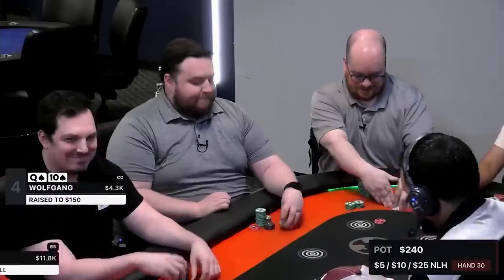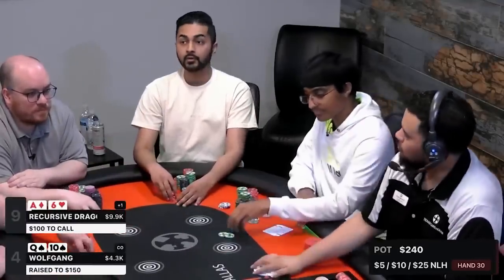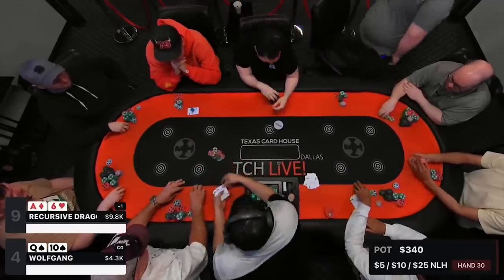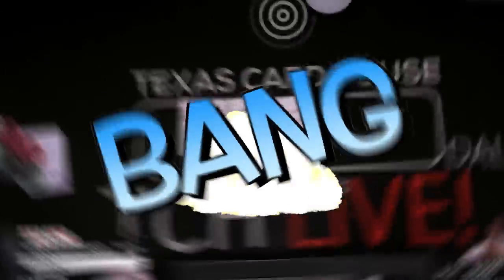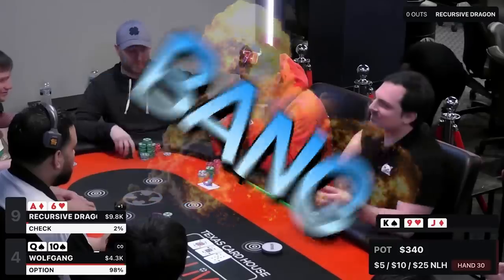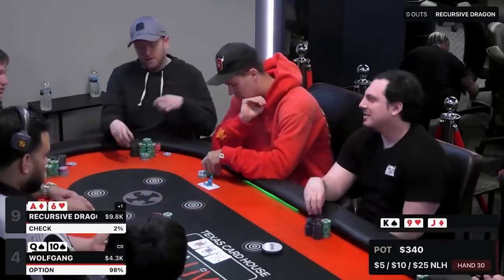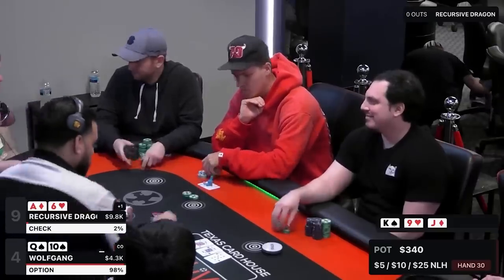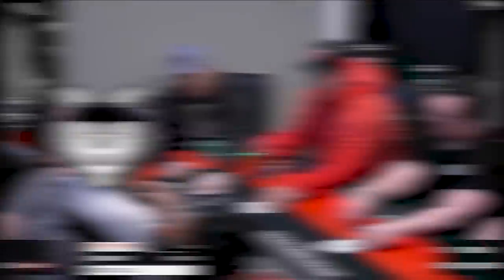First hand of the night, I look down at queen-ten of spades from the cutoff. I make a standard open 3x the $50 straddle and we're heads up to a flop with the Recursive Dragon. We flop the nuts — king, jack, nine — bang, we flop a straight. Recursive Dragon checks it over to me. This is a great board for my entire range, so I go for a half-pot c-bet. He has no connectivity on this board and decides to fold.